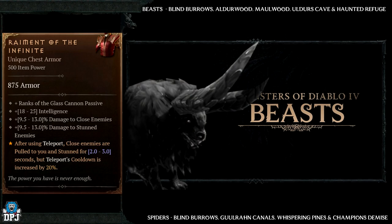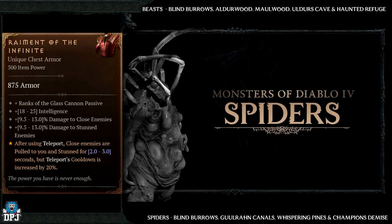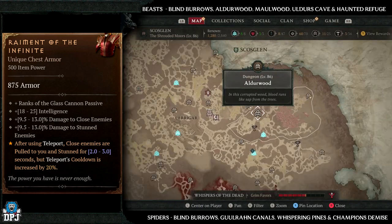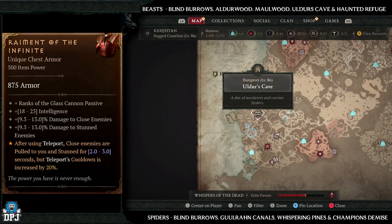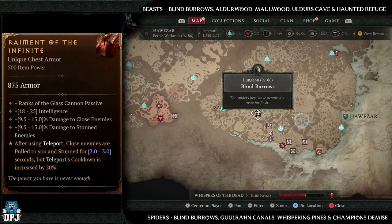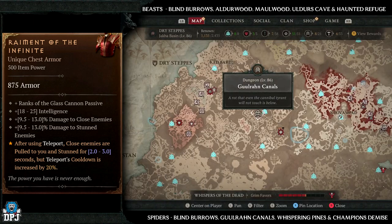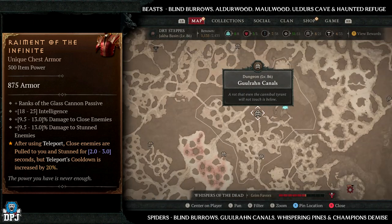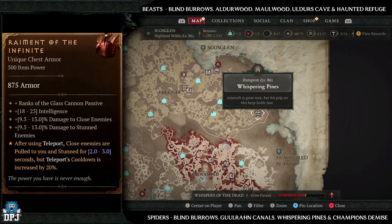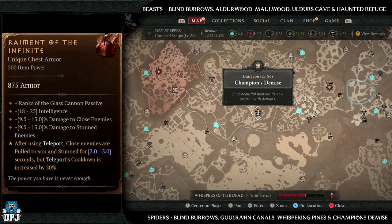Next up we have the Raiment of the Infinite. This has increased drop chances from beasts and spiders. Beast dungeons we have Blind Burials, Alderwood, Moorwood, Alder's Cave, and the Haunted Refuge. Spider dungeons we have the Blind Burials, the Guru Run Canals, the Whispering Pines, and the Champion's Demise. It makes sense to farm the Blind Burials since it has both beasts and spiders — especially the nightmare version with the magic find modifier.